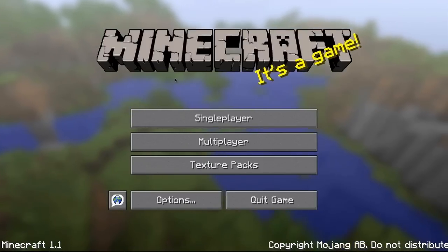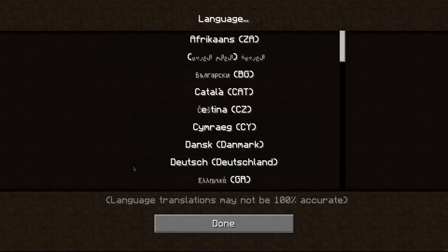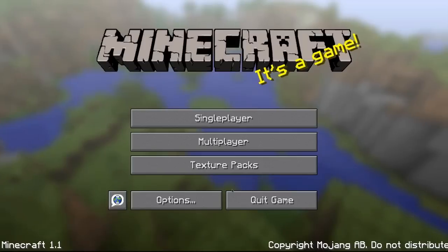Minecraft 1.1 has been released — look in the bottom left-hand corner of the screen. It's official. We've now got the language option. I figured I'd start the episode off by showing — obviously I'm going to be playing on English US. I really like this language called Pirate Speak though; it's really, really funny. I went and played a couple of minutes using it and it's extremely funny. But anyways, we'll stay on English.